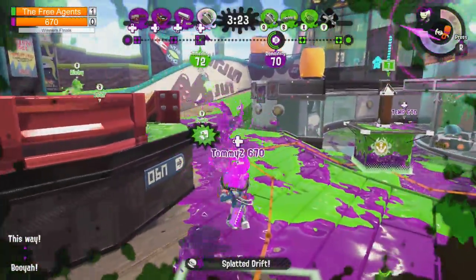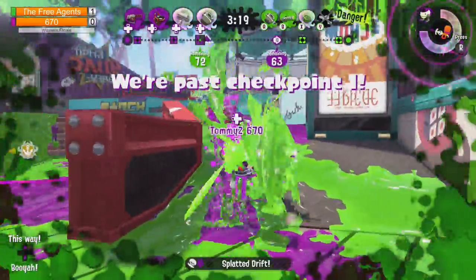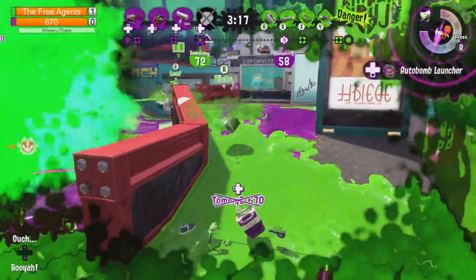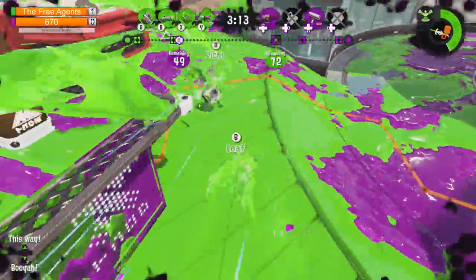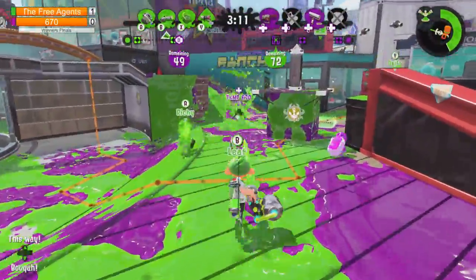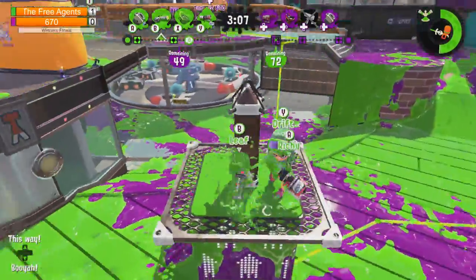670 takes the lead. Richie is going to get him. Going closer - and they get the pick. Leaf is trying to get the tower. And Temp gets taken down - nice job, Leaf. Leaf gets the assist there. Two and four - they're all on the tower trying to push it back. Leaf on tower. Interestingly, Leaf is pushing mid but has his Stingray ready. Will he pop it and help push? Nice assist by Leaf.